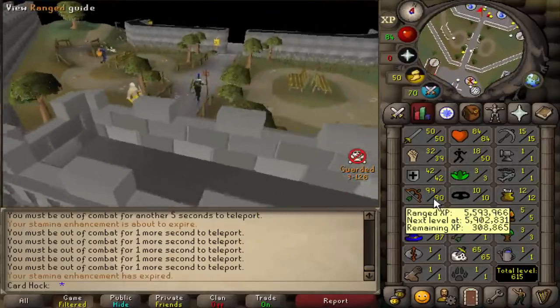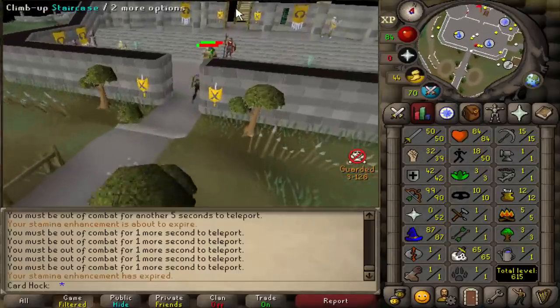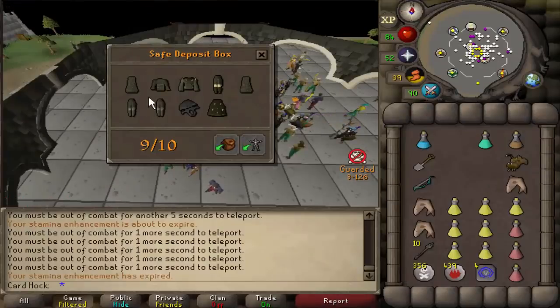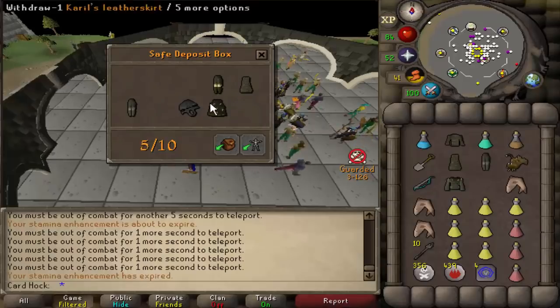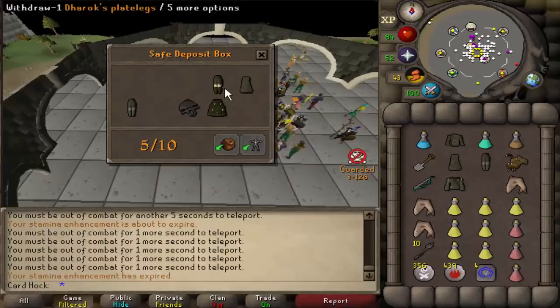Safe to say that was the best decision I have ever made: 51 to 87 magic, and also 90 ranged. I made a lot of money overall, but most importantly — I bought an Ahrim's skirt for 1.5 mil, so I have full Ahrim's! Best-in-slot tank gear, and of course I can easily get a helm if I traded in some legs. I've got spare legs, spare top, and an Ahrim's skirt. It could not have gone any better.